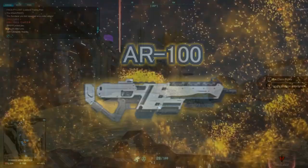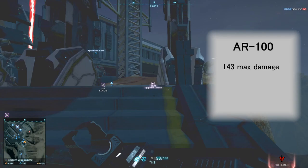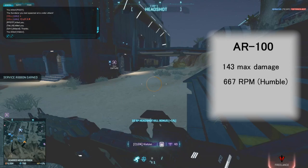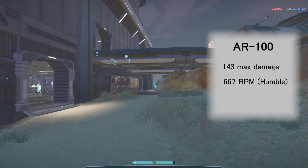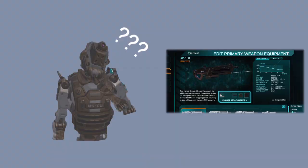We start off with the default standard issue AR-100. This gun features the standard 143 maximum damage model at a humble fire rate of 667 rounds per minute. Considering this fire rate is well below that of TR's 750 RPM guns, we can see that this gun is not really meant for head-to-head 1v1 engagements, but instead specifically designed to excel at a support playstyle — which does kind of beg the question: what does it actually mean that it's good at support? People just look at the stats and say if it has such a disappointing DPS, surely it has to be good at something.